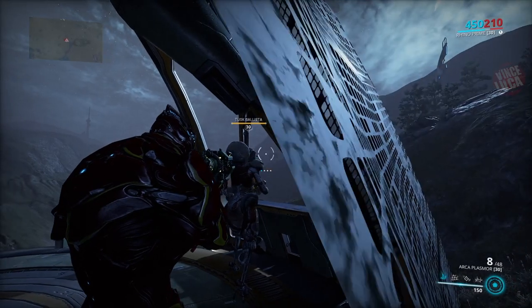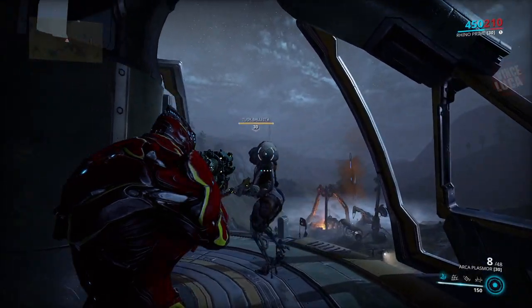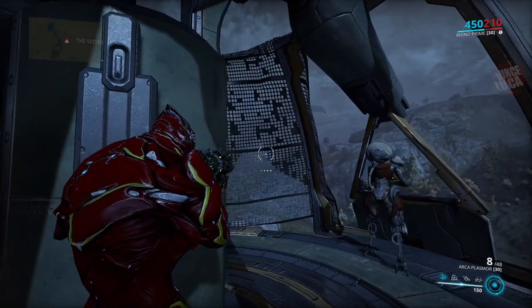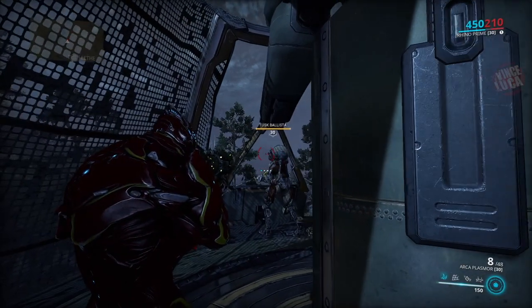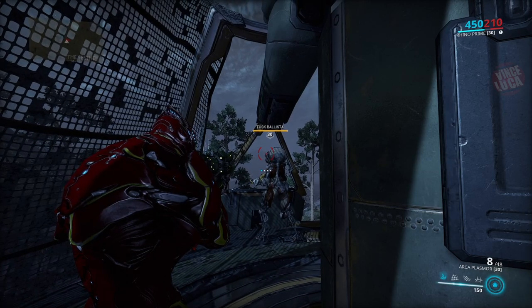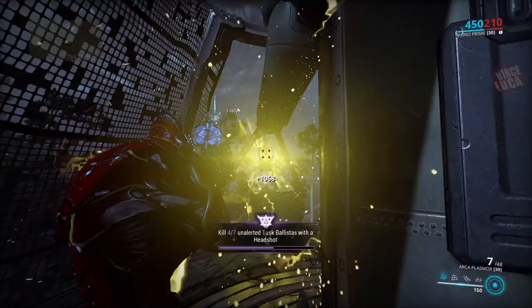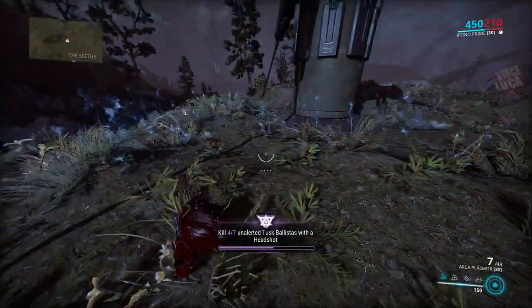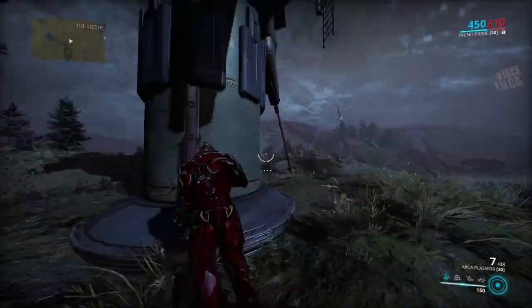That makes it easier to go behind them, wait for them to turn around, and then shoot them in the head. It's a lot easier with a sniper gun, but if you have to do it with any other gun, wait till they turn around and shoot them in the head. If the other guy sees you, just come down and wait a bit.